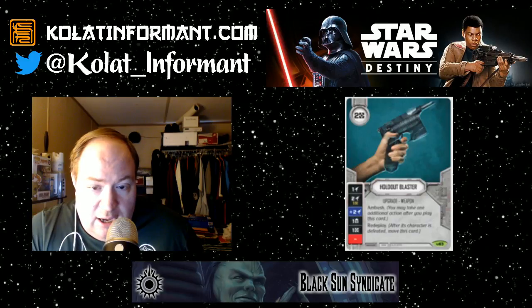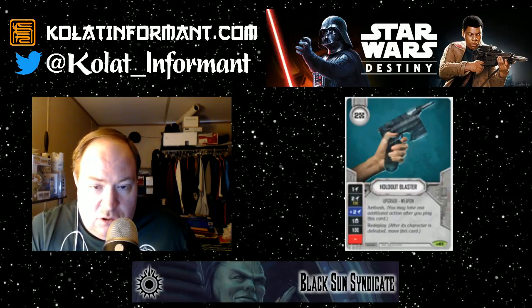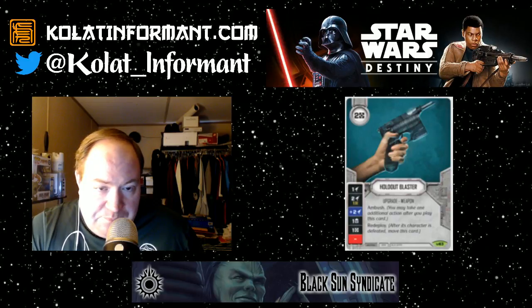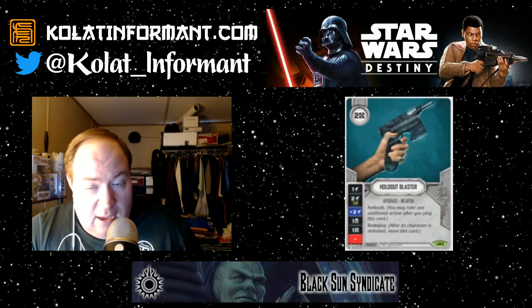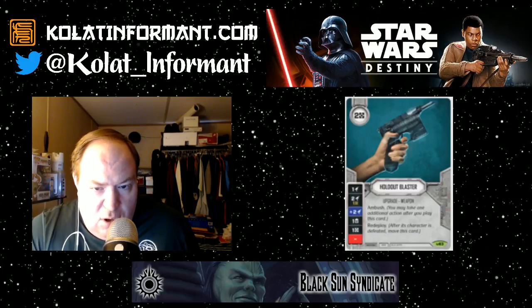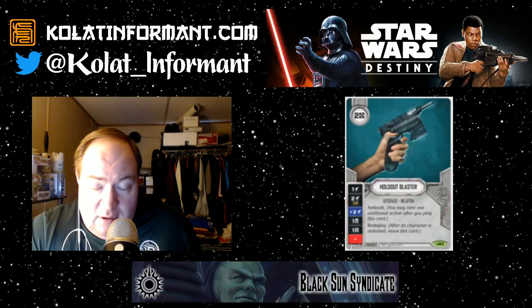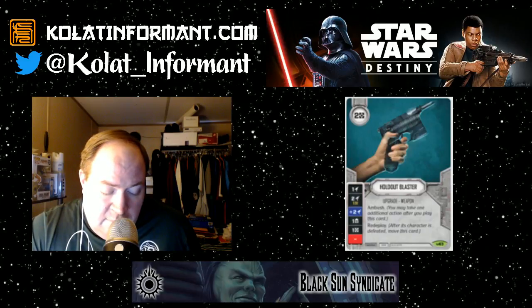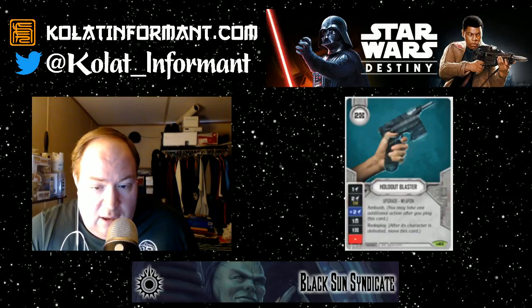It has three damage sides, although two of them require some additional work. Having Ambush means you get the free action. It's particularly strong with Rey, because you get two additional actions — one for playing it on her, then the Ambush action. The Holdout Blaster lets you play it on a character and then immediately roll their dice into the pool. Multiple actions in a row allows you to steal tempo in the proper form.